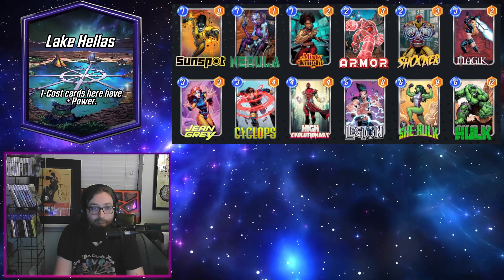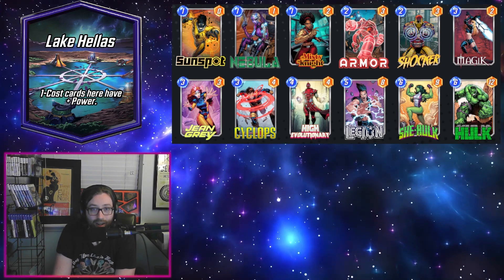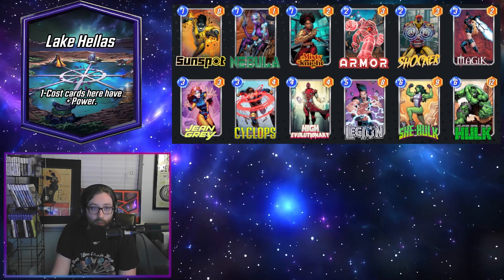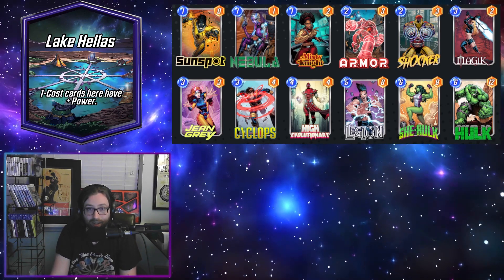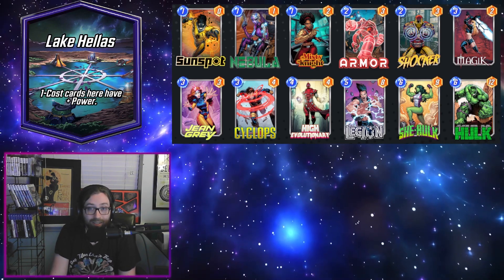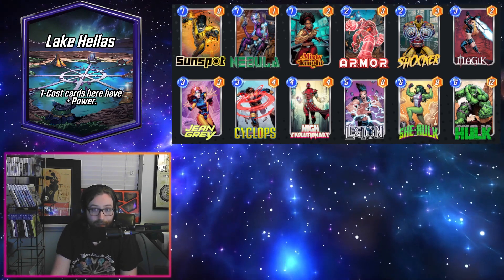Then we have what has probably been my favorite deck to play since Legion came out the other night. If you just got him, this is a pretty good one to go with. This is a kind of tempo-focused deck — we're using some very powerful one-drops, probably some of the best in the game, with Sunspot, Nebula, and the evolved Misty Knight. We're running Armor because I suspect a whole lot of Killmonger to be going around with this location.